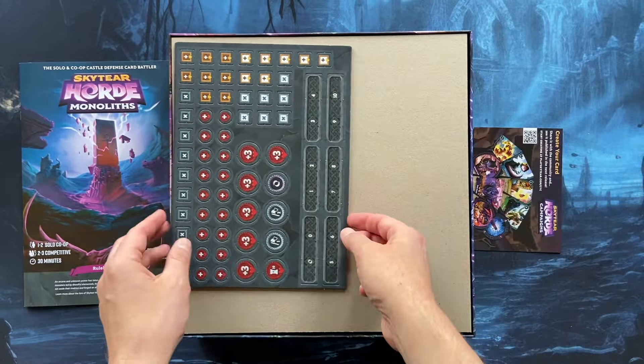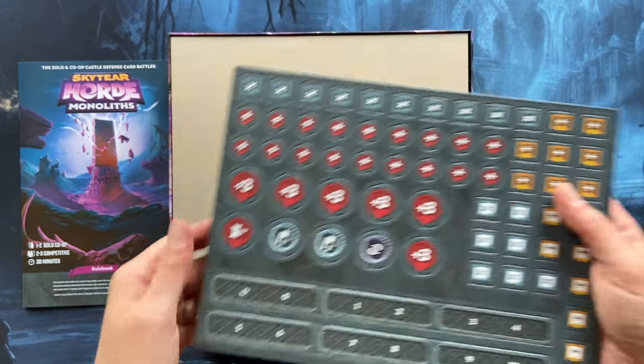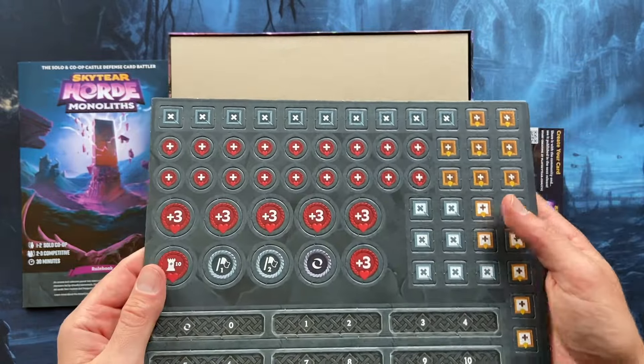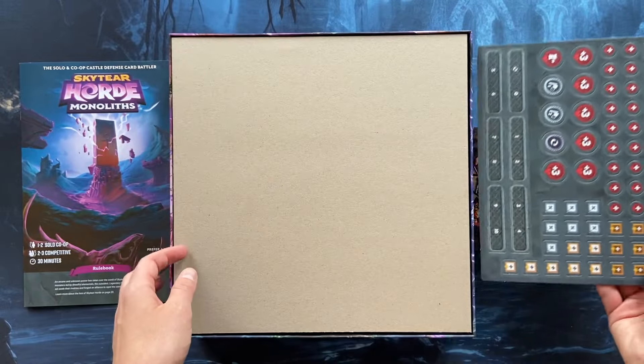Here we have some tokens — standard cardboard tokens. There are much better acrylic tokens inside this box, but they also added the regular retail tokens for you.